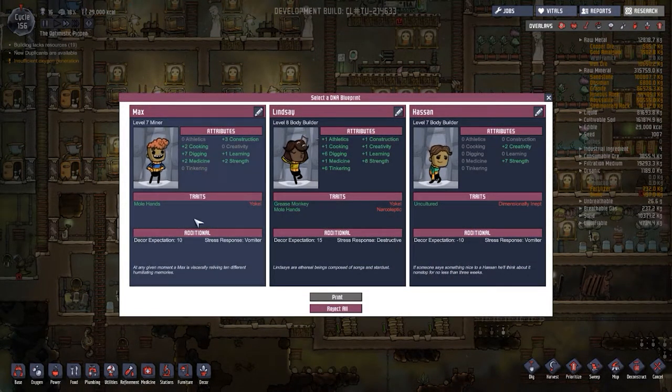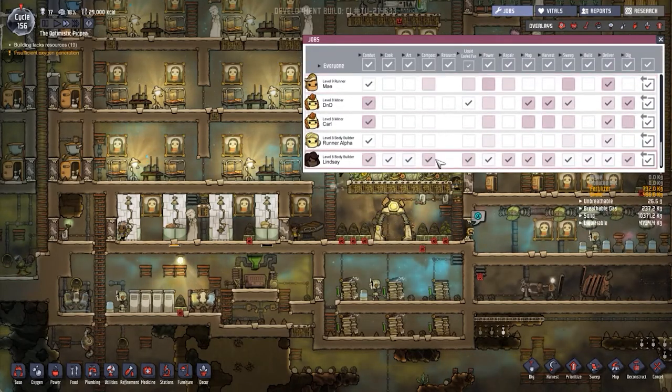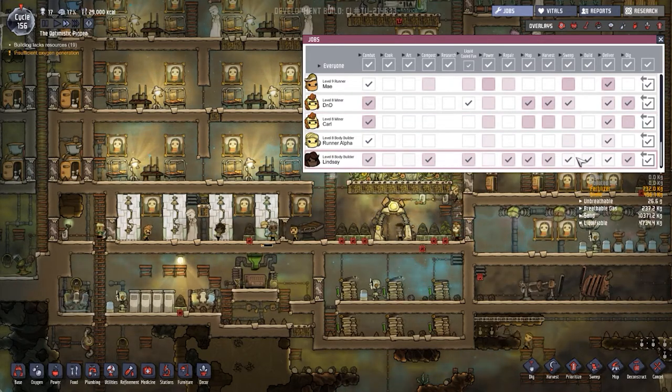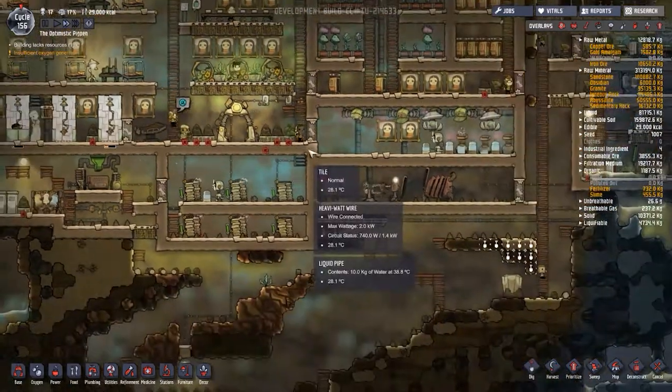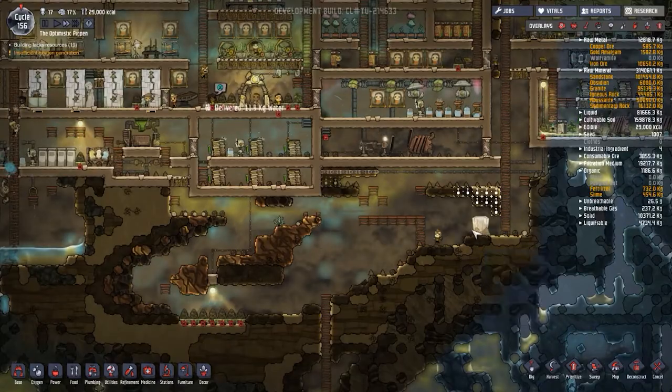Molehands, Yokel. You could be a new miner - that would be a lot of interesting things to be done for you. Yokel, narcoleptic, grease monkey. I might just take you for the full impact of everything you've got. Just look at all this. Let's take you - Lindsay, was it? Let's have a look down here. Are you any good at art? Not really. So let's take those away - the power sweep build. I'm going to leave deliver though. Let's see what you can do - there was a lot of stuff there that you're doing and hopefully you can go and do them really well.